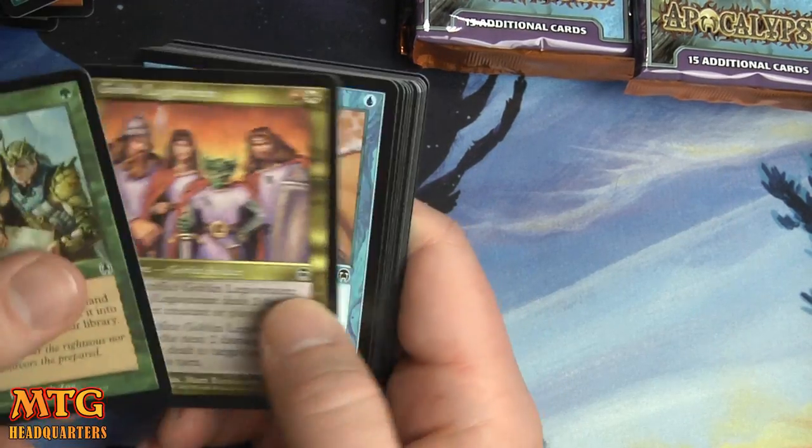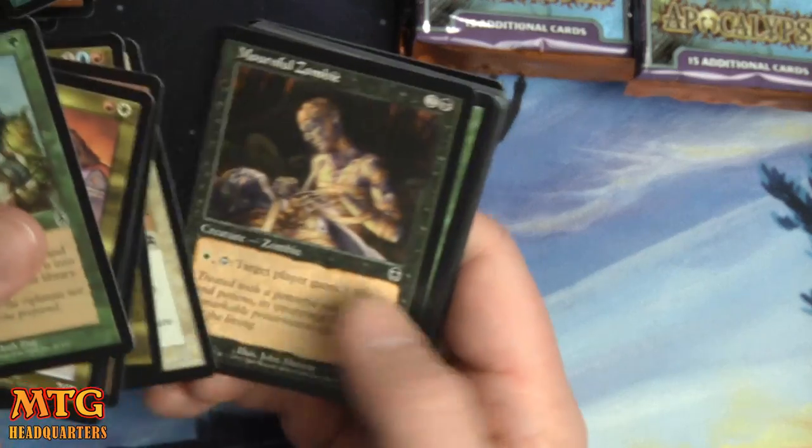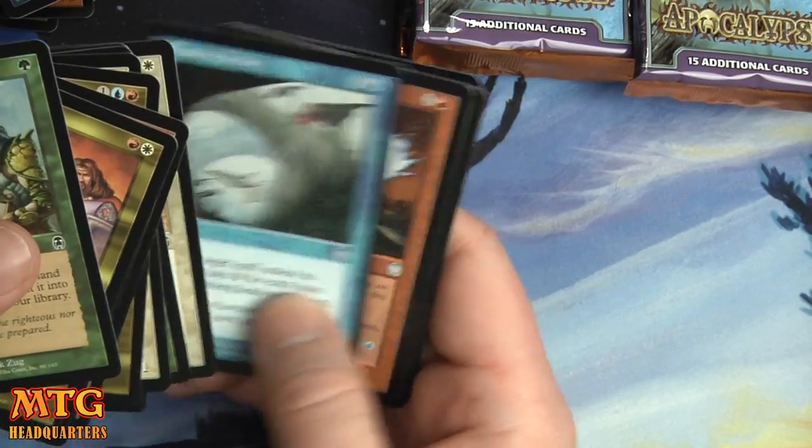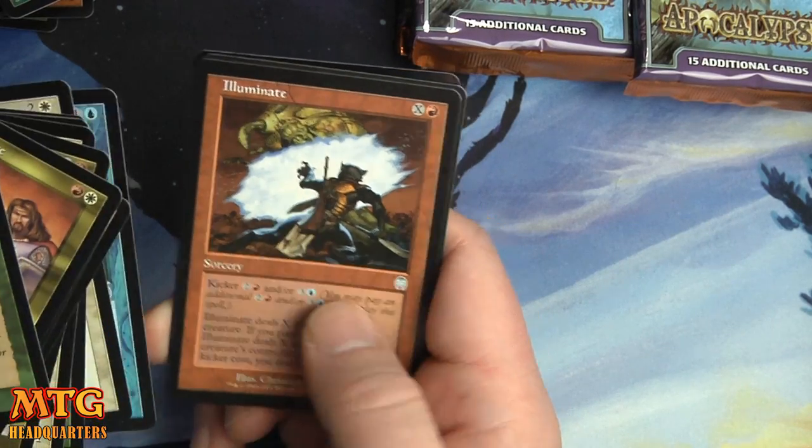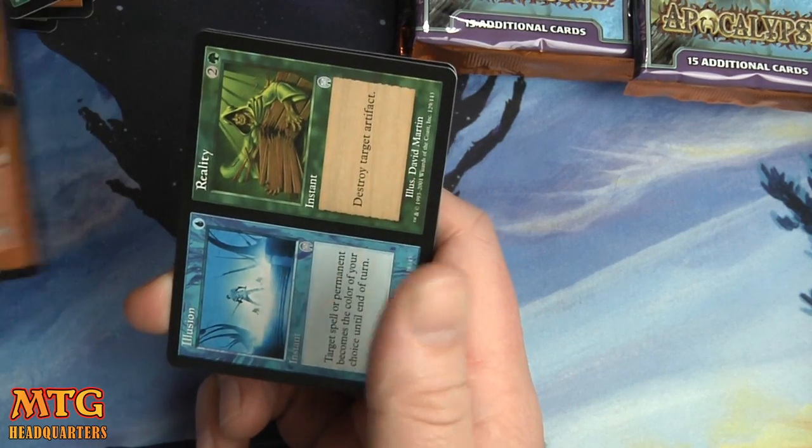Lay of the Land. We have Evasive Action, Illuminate. It looks like the middle of the box is where all the foils are. Illusion and Reality.